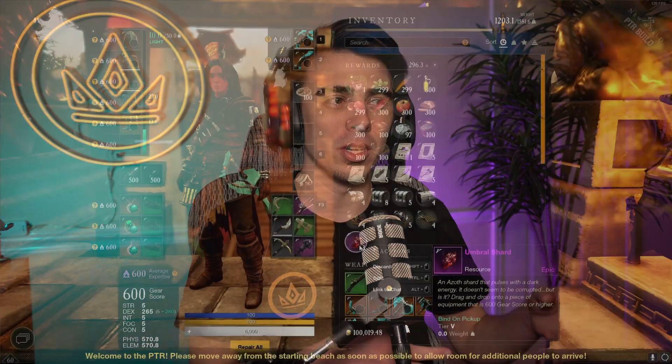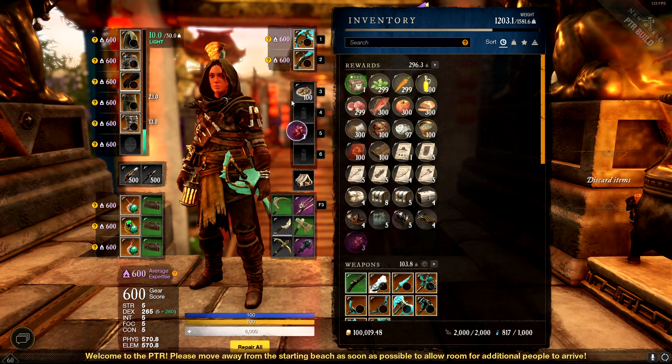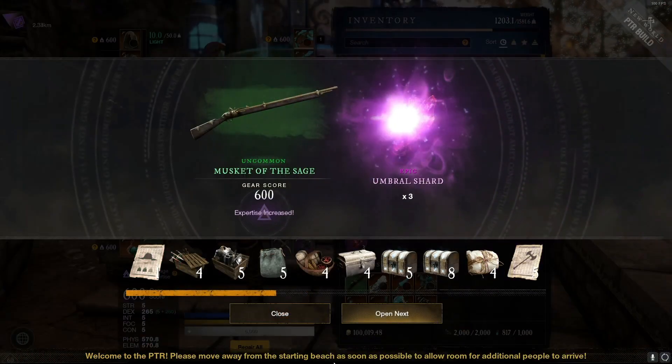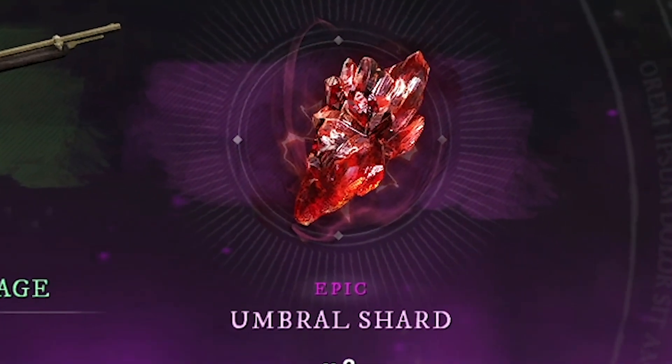You're going to be able to collect shards — multiple shards — and put them towards any item you want. It's not going to be item-specific like a gypsum cast for your chest piece; you can put shards towards any item. However, the higher the gear score of that item, the more shards you're going to need to reach the next gear score tier. So if you wanted to go from 600 to 625 in one jump, you'd just collect a bunch of shards and put them all on that item. Keep in mind that one umbral shard is not equivalent to one gear score point — you're going to need a lot of shards.